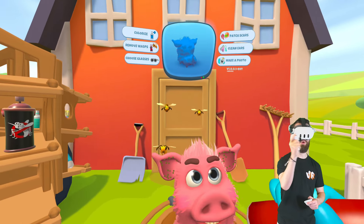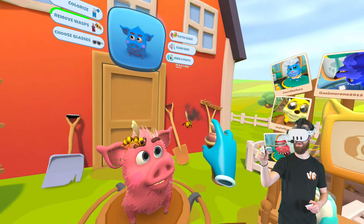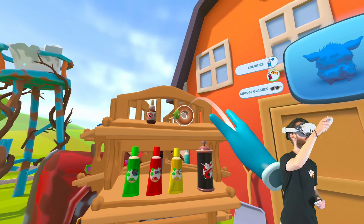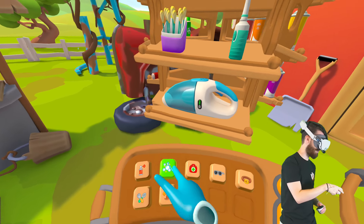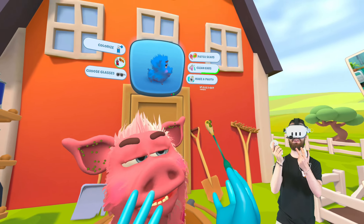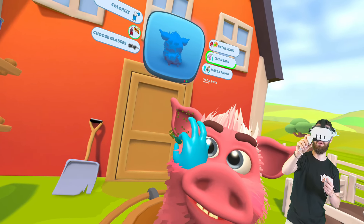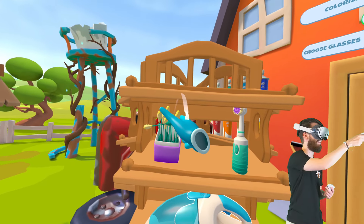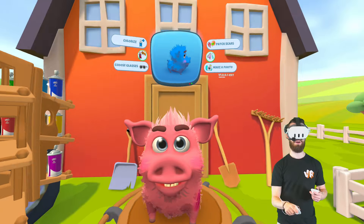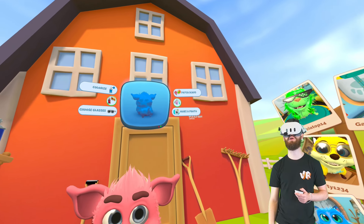Oh you're quick — you're real quick. Y'all are really quick, too quick actually. What can I do for that? There we go. Yeah you don't like the spray do you? Get out of here. All right buddy we need to clean you up because you're looking rather rough. Let's grab a little ear swab — okay just hold tight. The haptics on the controller as you're getting each little piece, kind of satisfying. A little bit more. Okay that's done. There we go, cleaning up those ears. Oh dude, I bet you can hear colors now. What are we gonna do for you? It says colorize — you want to be blue? Choose your glasses, patch up those scars, and then make a photo.